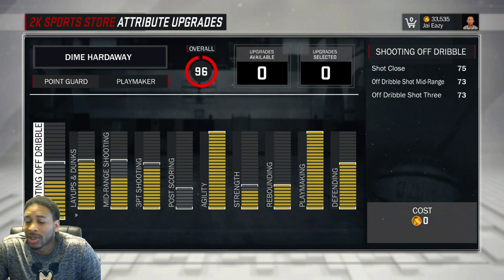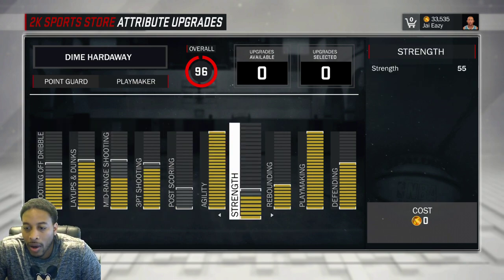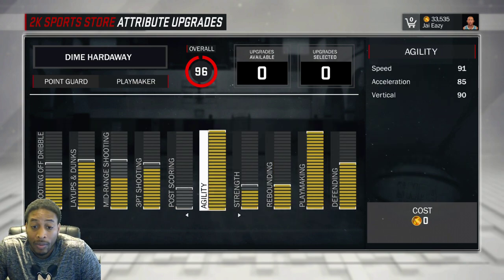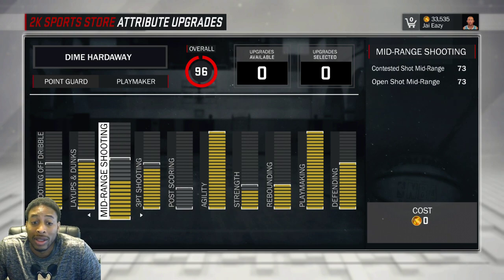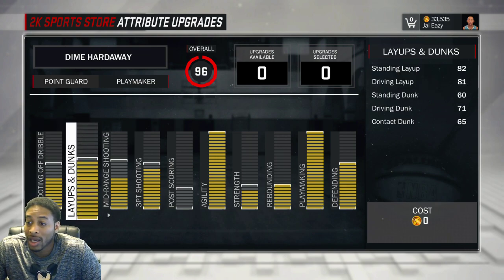One thing I found out with playing point guard is you honestly don't need a shot rating more than 70. Your shot can be 70 and you'll be just fine. Shot close is 75 — I just had some extra attribute points and didn't want to waste them; they gave me two more points to get to 96 so that's what I did. Shot off dribble is 73.